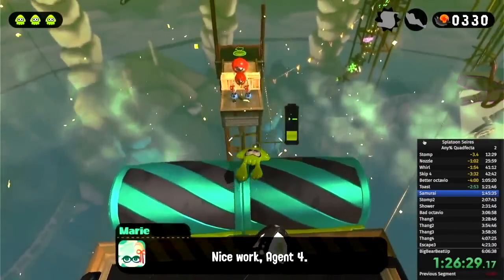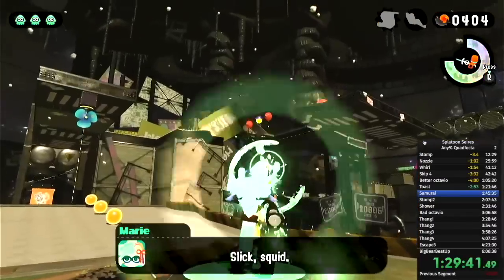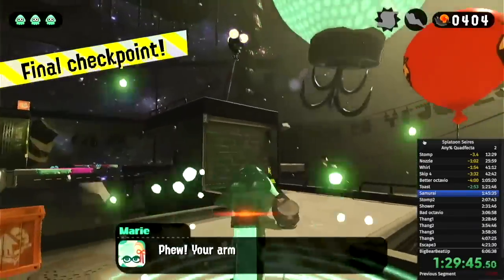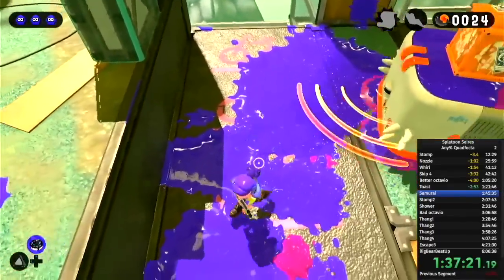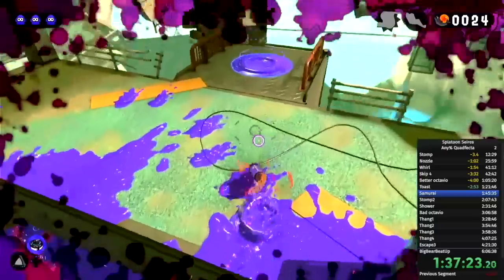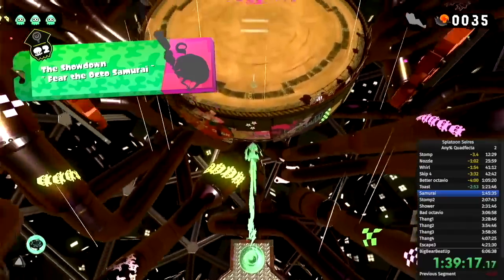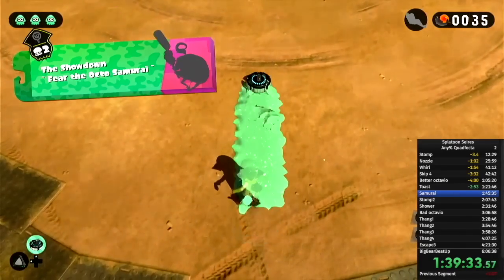There is basically only one glitch in this speedrun — it's where you throw a bomb to activate an ink furler while you're on top of it. And also maybe you could call it a glitch where you hit a grappling hook from the other side of level 6 using a stingray and skip half the level. By taking damage from an industrial squeegee to pop out on top, you can skip needing to climb on top of it and ride it. Also, if you restart the level just as you enter a boss fight, this tricks the game into thinking you've already seen the cutscene so you can actually skip it.